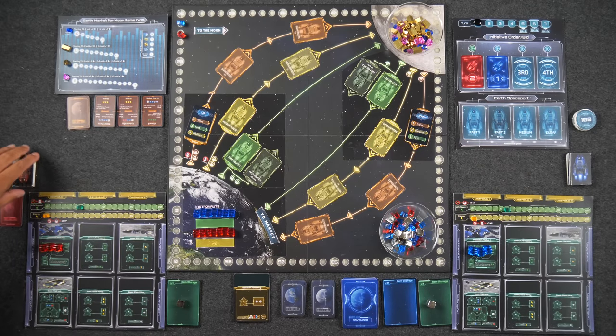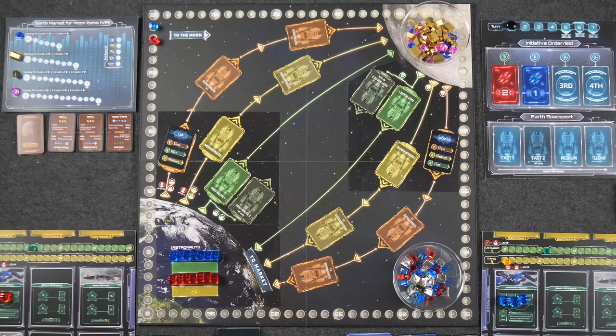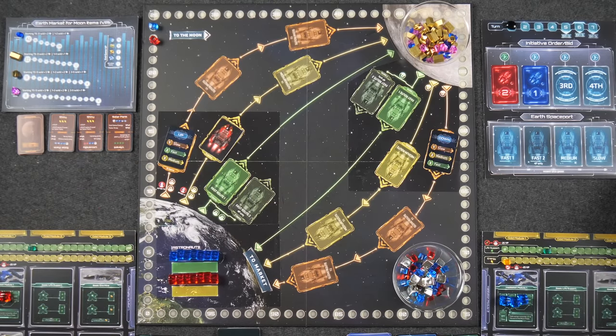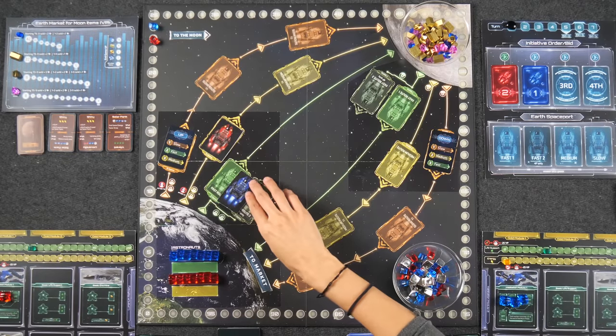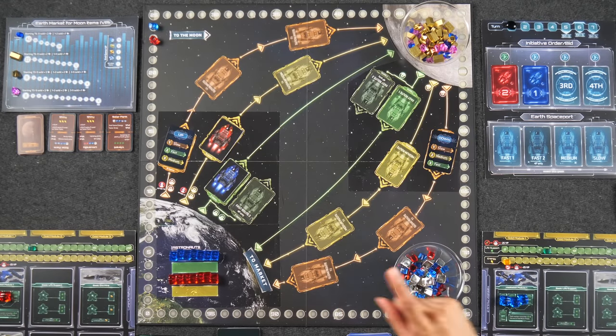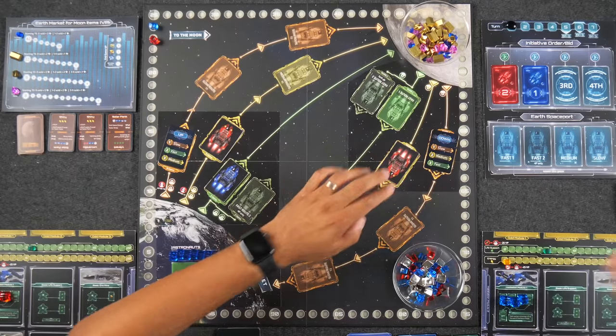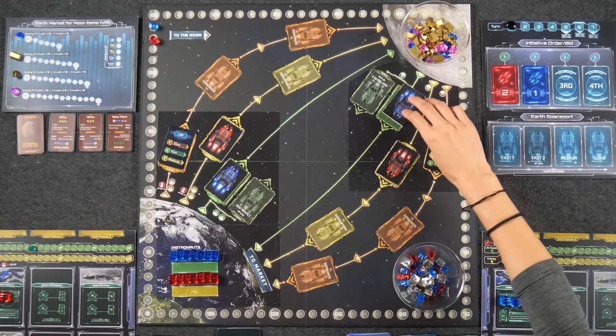Naveen goes first and claims a medium up route. Monique can't let him take two up routes, so she takes the fast up route. For the down route, Naveen takes medium down, leaving Monique with just fast this turn.